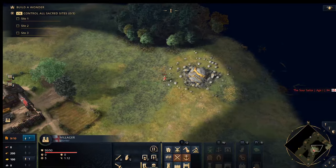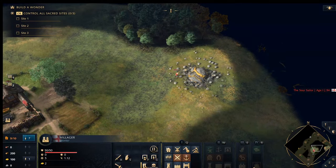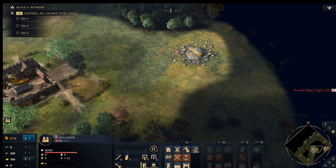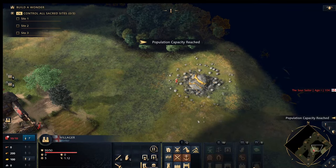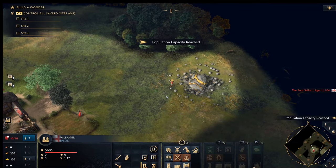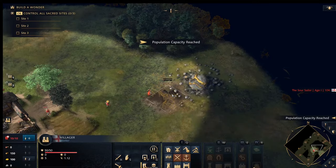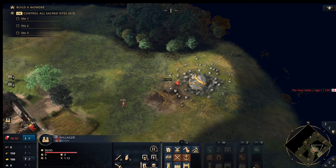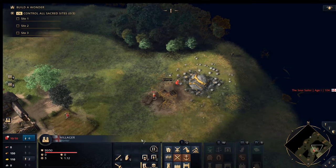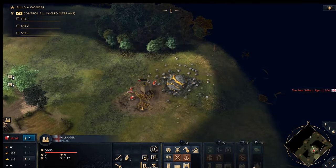Gathering resources is great, but once a villager has collected 10 gold they'll have to walk all the way back to the Town Center to drop it off — and we don't want that. To optimize this, send a villager to build a Mining Camp near the gold. Press Q then R to place one. Once built, the villager gathers gold and drops it off at the nearby camp instead of trekking back to the Town Center. Much more efficient.